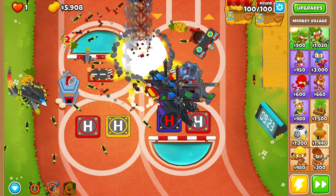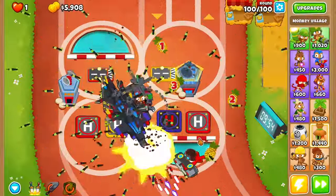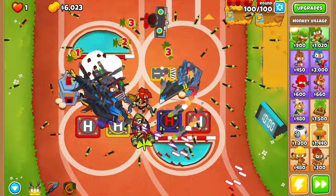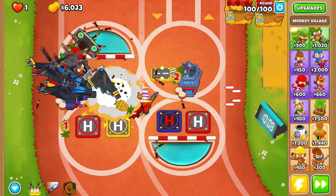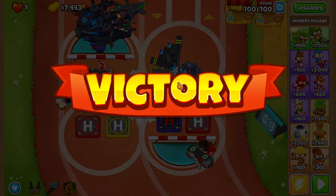Let's just use all abilities. I think we should be able to take it out. Look at that go — a little more, a little more. There we go — BAD gone, DDTs gone, ZOMGs. And that should be a nice instant monkey — which we are not using. And we have completed the challenge!